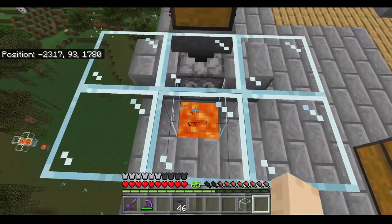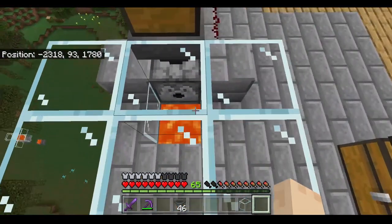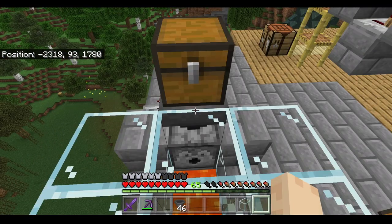As you can see, my dispenser is shooting all of that wood into the lava, which means all items will be destroyed by this dispenser — except for netherite items.